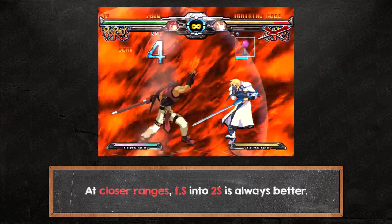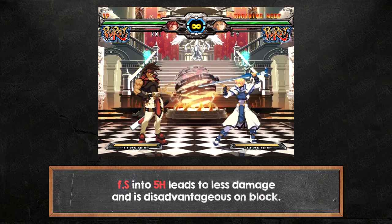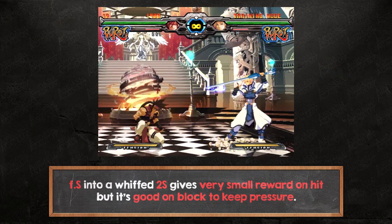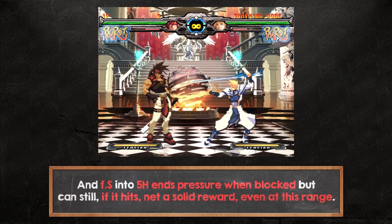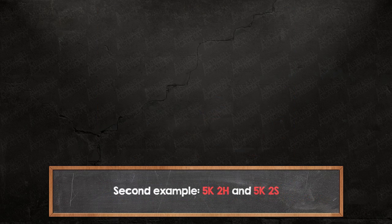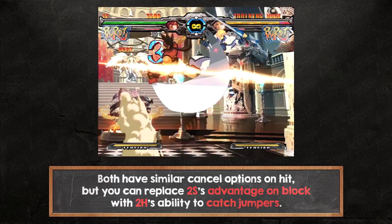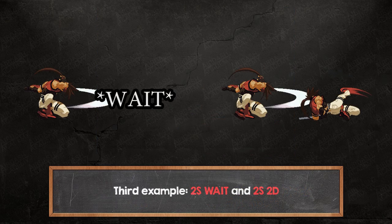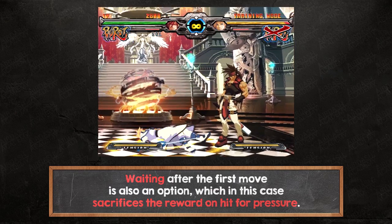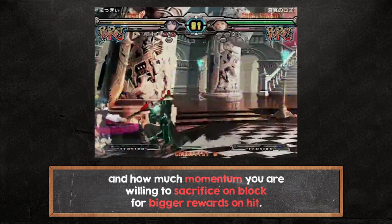At closer ranges, far S into 2S is always better — it leads to more damage on hit, more options to continue the combo, and on block leaves you at an advantage. Far S into 5H leads to less damage and is disadvantageous on block, but at farther ranges every option gives a different benefit. Far S into a whiffed 2S gives very small reward on hit but it's good on block to keep pressure. And far S into 5H ends pressure when blocked but can still, if it hits, net a solid reward even at this range. Second example: 5K2H and 5K2S — both have similar cancel options on hit but you can replace 2S's advantage on block with 2H's ability to catch jumpers. Third example: 2S wait and 2S 2D — waiting after the first move is also an option, which in this case sacrifices the reward on hit for pressure. In short, you have plenty of options, usually differing according to the ranges where they work and how much momentum you're willing to sacrifice on block for bigger rewards on hit.